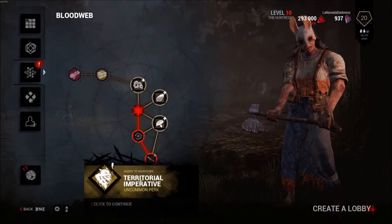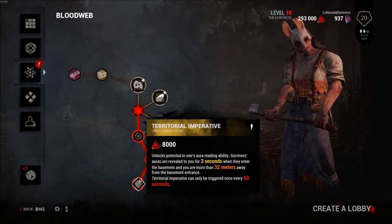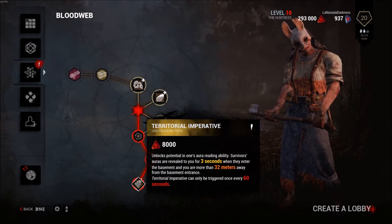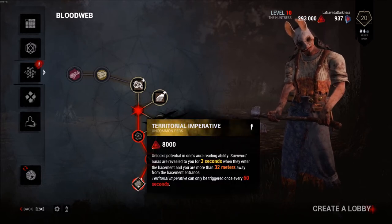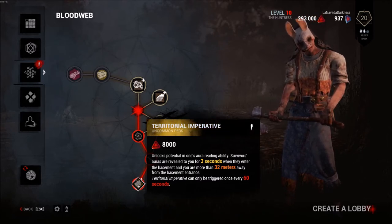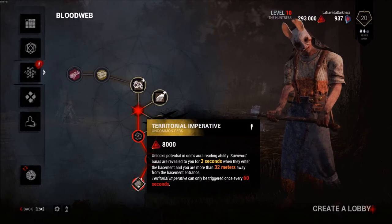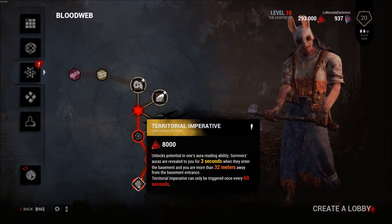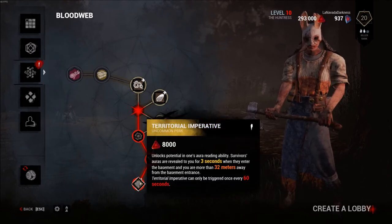There's an ultra-rare offering. Territorial Imperative - unlocks potential in one aura reading ability. Survivor's auras are revealed to you for three seconds when they enter the basement and you are more than 32 meters away from the basement entrance. Territorial Imperative can only be triggered once every 60 seconds. I know they had a different thing on the wiki, so I don't know if they got things wrong or if they changed it - this reads different from what I remember the wiki having.